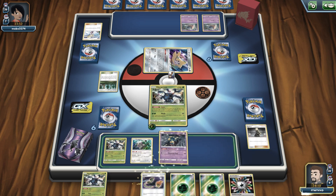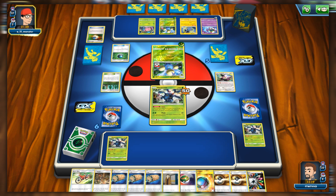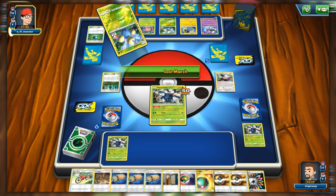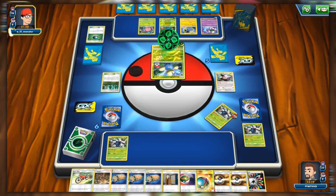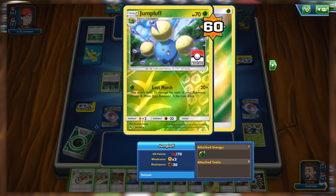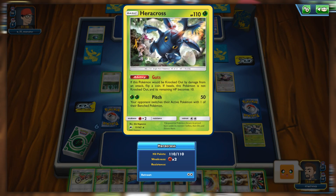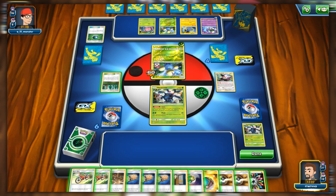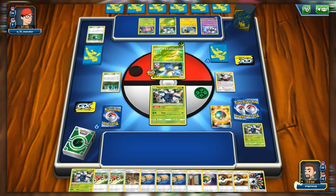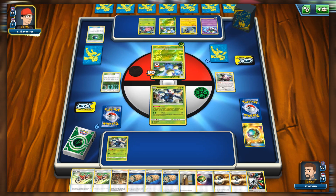The weird bug I actually discovered when recording is: as soon as my Heracross got knocked out and I hit heads, the opponent went down to 10 HP. That makes no sense at all. I first discovered this against a lost March deck — the Jumpluff went down to 60 HP. Not only that, the Heracross did actually get KO'd — it didn't survive. So it's a very weird flip where the ability targets the opponent's active Pokemon instead of the Heracross, and because of that, the Heracross gets knocked out. That's what the bug is essentially.